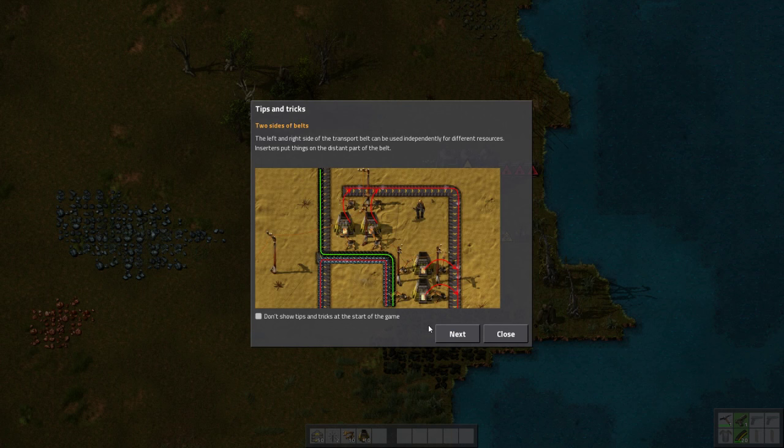Two sides of belts — they have two separate sides at once, which means you could use belts for multiple purposes simultaneously. That's interesting. That could help you feed everything into one furnace location. The left and right side of a transport belt can be used independently for different resources. Inserters put things on the distant part of the belt, so you can also change what part of a belt something's on. The arms put them on the distant side of the belt — that is important to know.